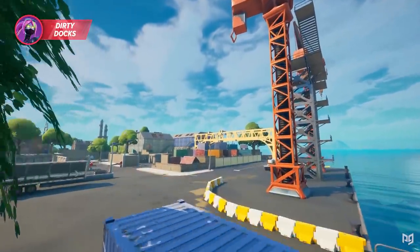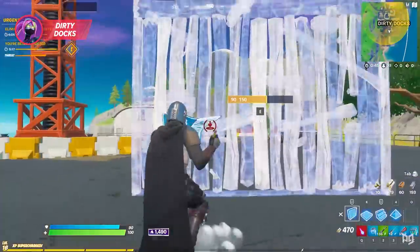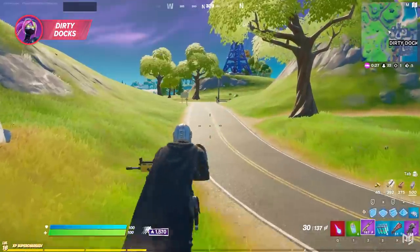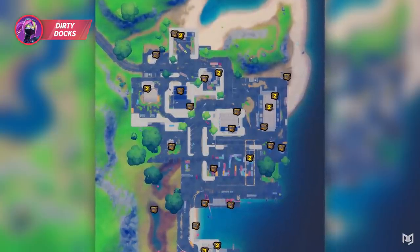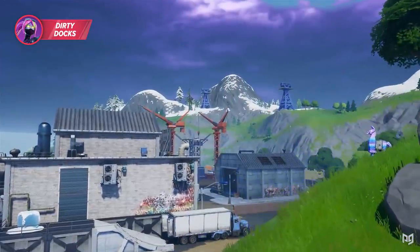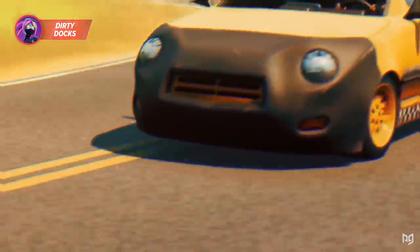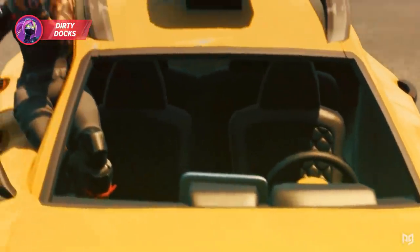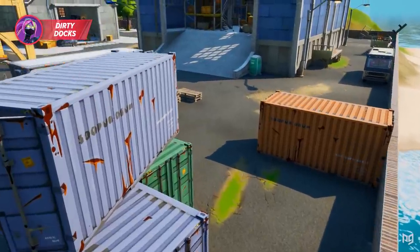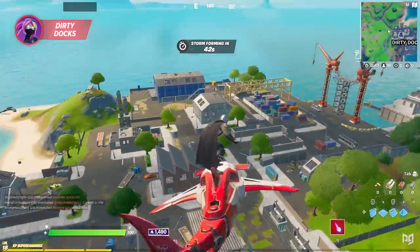Our next spot is Dirty Docks, which in contrast to our previous location might attract more players. However, if you're willing to fight just one or two players off spawn, you're likely going to drive off with some of the best loot in your lobby. Dirty Docks has something like 34 chests, among the highest for any POI in the game, and yet most players completely fail to appreciate how good it is. Yeah, it's pretty far from the center of the map, but ever since they added cars that's really not a big deal. The remote location actually works in our favor since almost nobody rotates into Dirty.